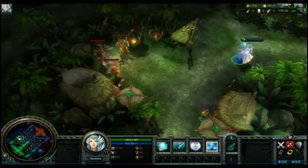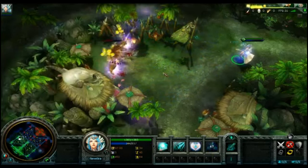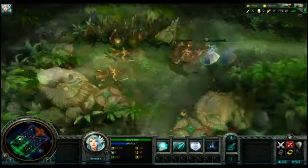Her ultimate is Thunderclap. She releases glowing orbs that float in the air for a moment, then target nearby enemies causing the same effect as Thunderball.